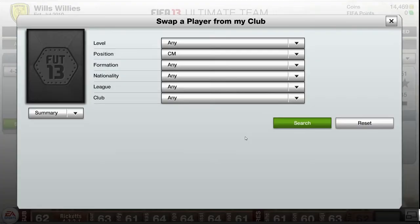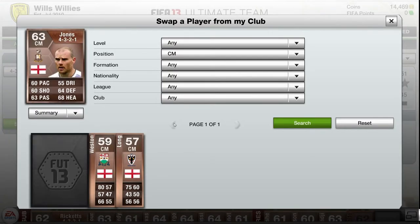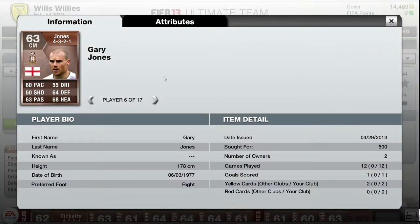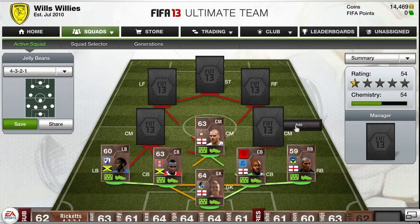For our defensive centre midfield we're going to have Gary Jones, got him for 500 coins from Bradford. 60 pace, not the best, but he's got 60 shot, decent passing and some good defence stats, so he sits quite nicely there in that spot.